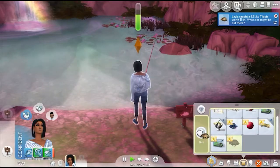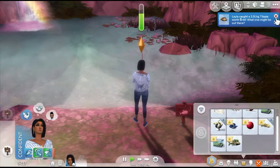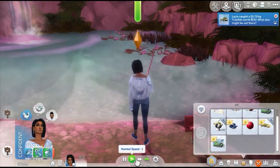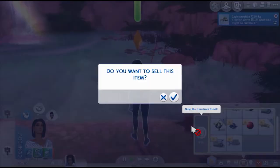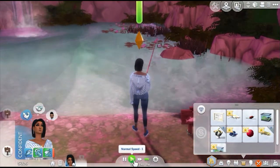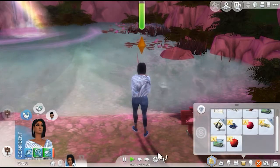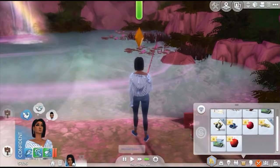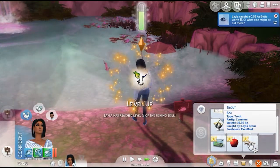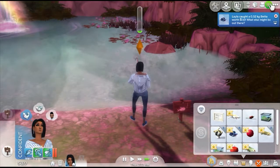A 44-dollar tilapia — oh we're getting up there, yes, double digits! A 91-dollar tree fish — yes! Look at that, we're already at 200 dollars! We can breed more frogs. I wonder if she'll catch anything with that cow plant berry. Oh, we got another apple — we can plant that apple tree! Oh, another ten-dollar one — that's nice. We got a 51-dollar trout! A seven-dollar tetra — we might use that as bait. Another cow plant berry — oh yeah, we're not catching any more fish.